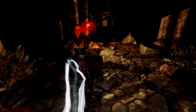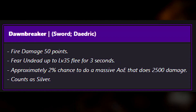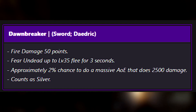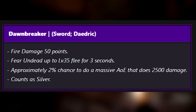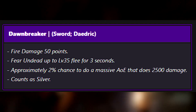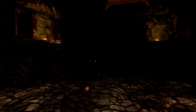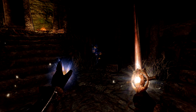This would not be a proper guide to vampires without talking about their greatest enemy — Dawnbreaker. This weapon is a vampire-slaying menace. Not only does it do 50 fire damage, but it also causes fear in undead up to level 35. It also has a 2% chance of causing an area-of-effect blast that does 2,500 damage to surrounding enemies. If that weren't enough, it also counts as silver, meaning it does an additional 50% damage per hit. Vampires just don't stand a chance. [Dramatic outro: 'A new hand touches the beacon.' 'Not Dawnbreaker again!']